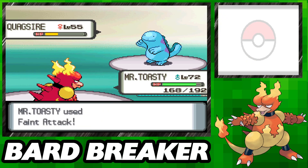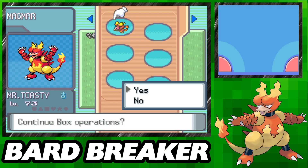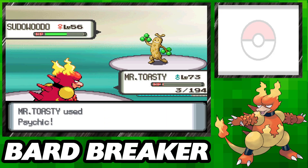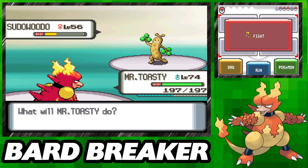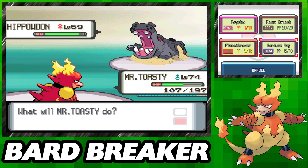Unfortunately but somewhat expectedly, Bertha the Ground-type Elite Four member really puts us in a bind. I make several runs at her and we just get our ass handed to us again and again. I know we're weak to rock and ground, but man. I opt to leave the Elite Four for a bit and go pick up the TM for Psychic, hopefully more effective against Bertha. Even that doesn't give us what we need and we still lose again. Fortunately, our very next attempt we have some decent luck with Confuse Ray — that fourth move we've barely touched all run. Thanks to Confuse Ray, we get enough stalling and extra self-inflicted damage to secure the win. That is honestly one of the hardest fights we've had all run.